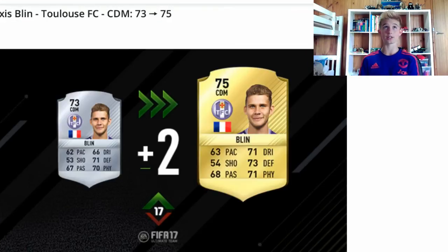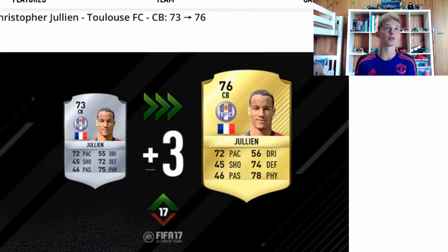Next is Blin. He's went to a 75 — a 2 upgrade — with 1 pace, 5 dribbling, 1 shooting, 2 defending, 1 passing, and 1 physical. Not too bad — a gold rare. Surprised he's playing well but he must be doing well for them in real life. Next is another player for that team — Julian. He's had a 3 upgrade to a 76 gold rare. He's had plus 1 dribbling, plus 2 defending, and plus 3 physical. Sorry if I'm getting some of these numbers wrong — I'm rushing the video, I just want to get it out quickly.